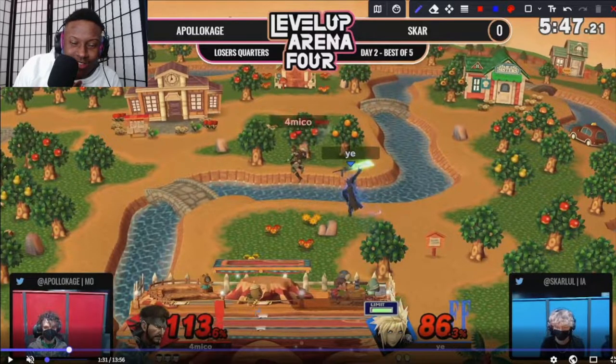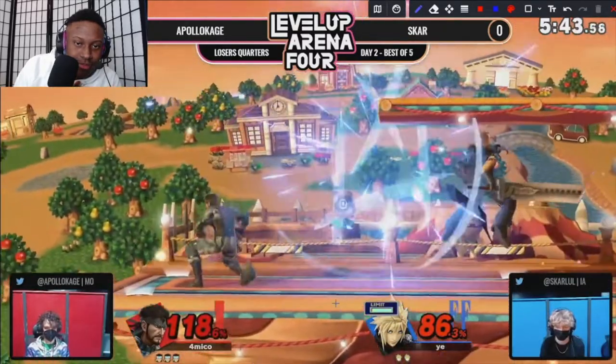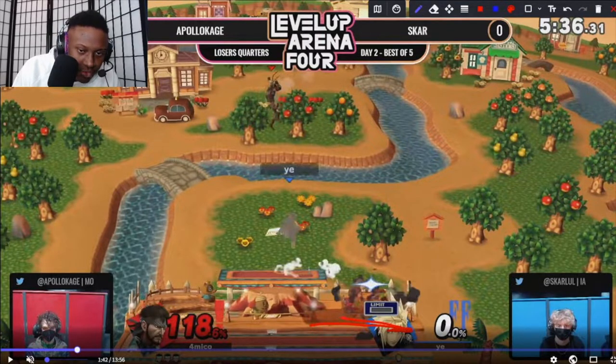He's a little bit hesitant to get underneath this platform because he can die from that — and there it is, he gets caught. Some of the principles you'll see from Apollo's stage control: he's placing C4 in the middle of the stage to cut it off, but another thing is that Scar has been playing a lot around the ledge. So Apollo is putting the C4 not just in the middle of the platform — the C4 is also being placed on the ledge.